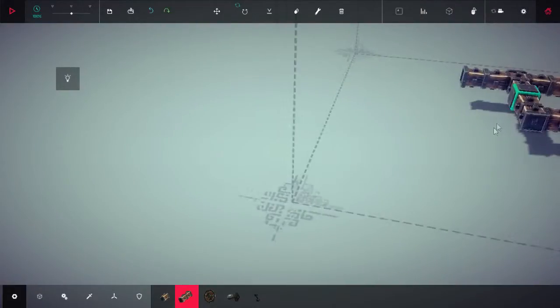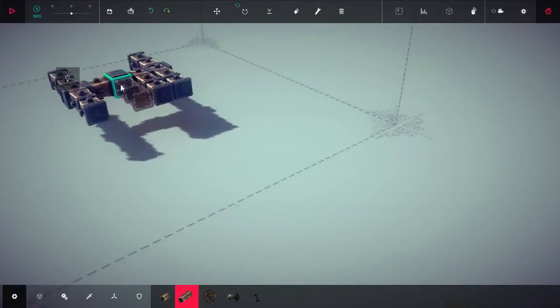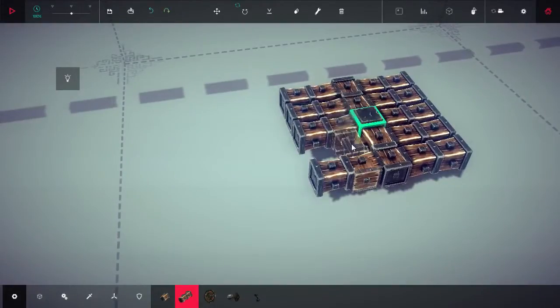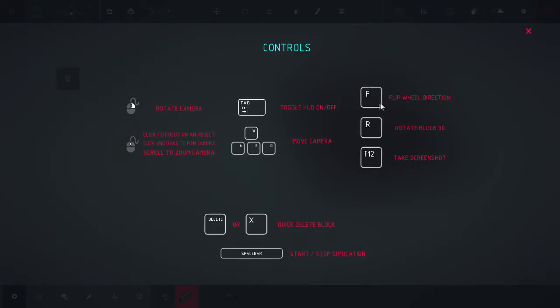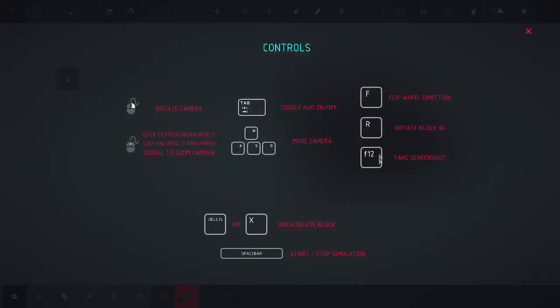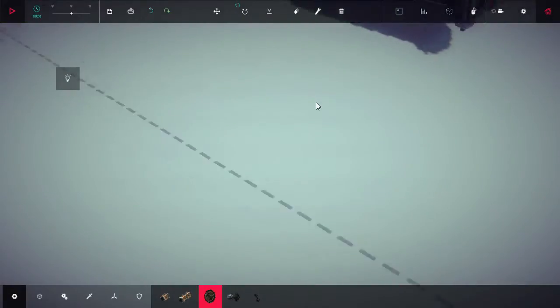Let's get a basic wheel setup going on — that should be good enough. We probably want to connect some things here. How do I rotate items? Flip direction, rotate block 90 degrees. Flip wheel direction with F? That's not what we want. Let's go into the wheels, let's add a motor system. We've got some wheels going on, so that should help to some extent.